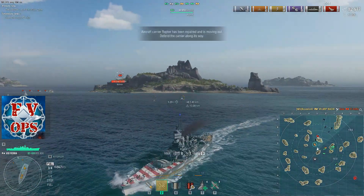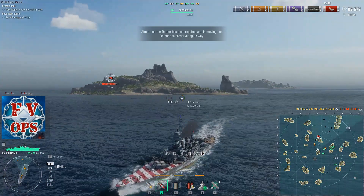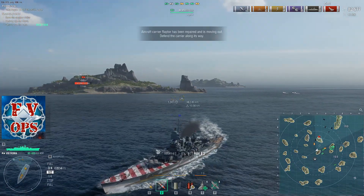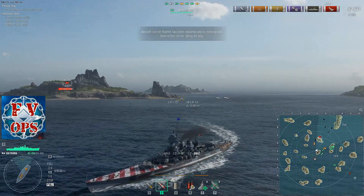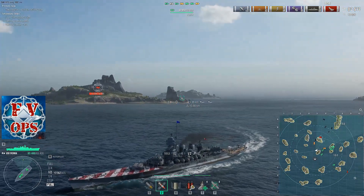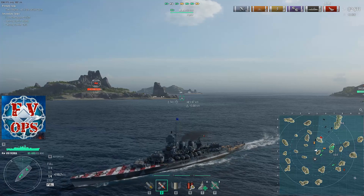It was called out hard when the Italian destroyers came out because their gun range is so short that you need Cincinnati on all of them to do well — almost like all the testers only used Cincinnati, and because of that testers can't use whatever commanders they want anymore.